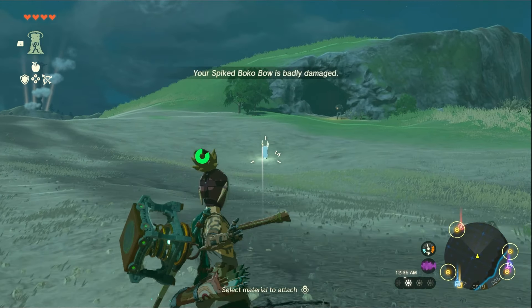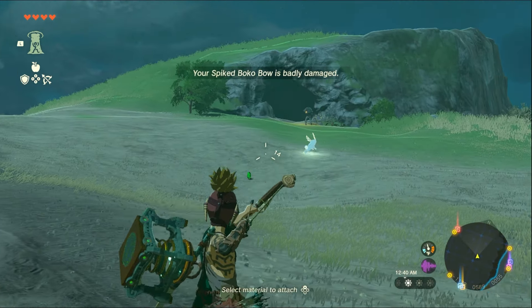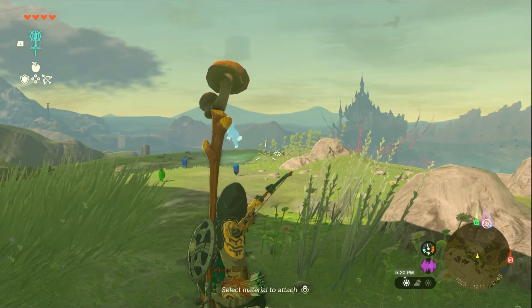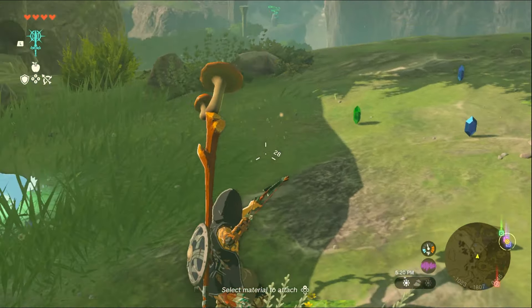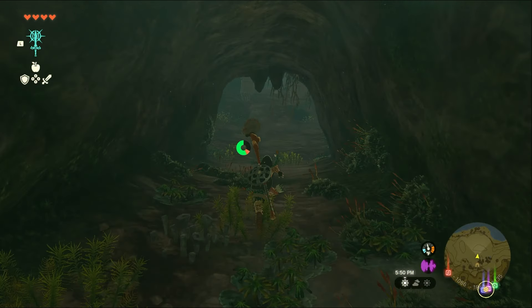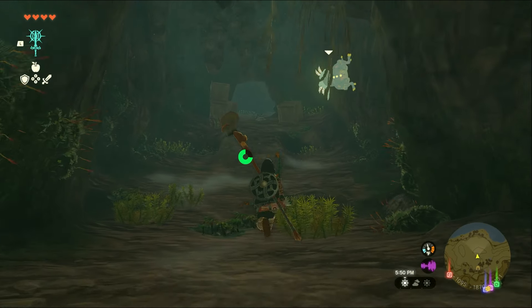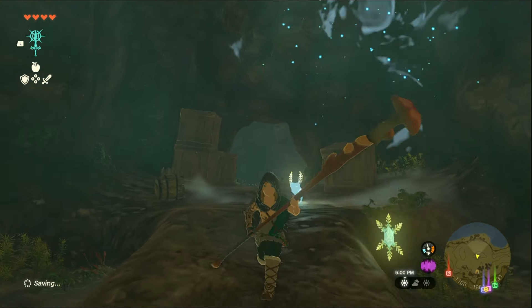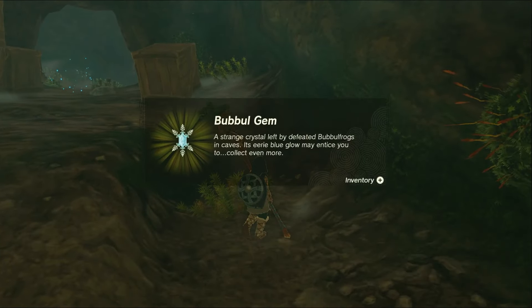Another cave indicator comes in the form of these blue bunnies known as bloopies. If you hit them with an arrow they'll drop some rupees, but even if you miss, the scare will get them to run to a nearby cave in panic. These caves that they lead you to will almost always have a bubble frog inside — a legendary creature that drops a precious bubble gem after being defeated.